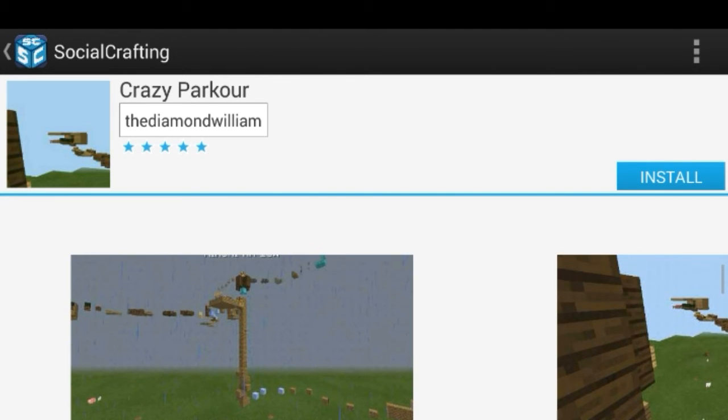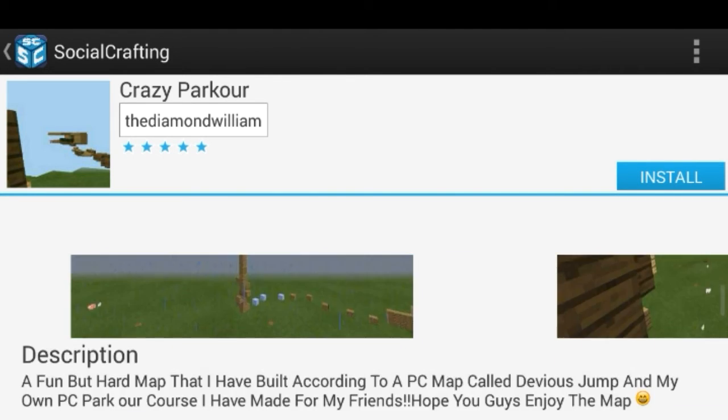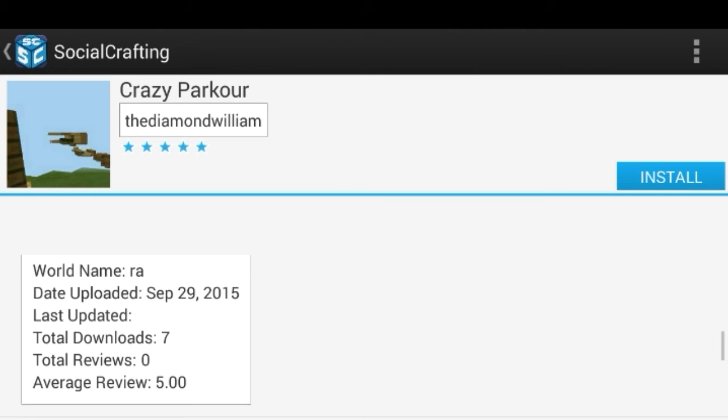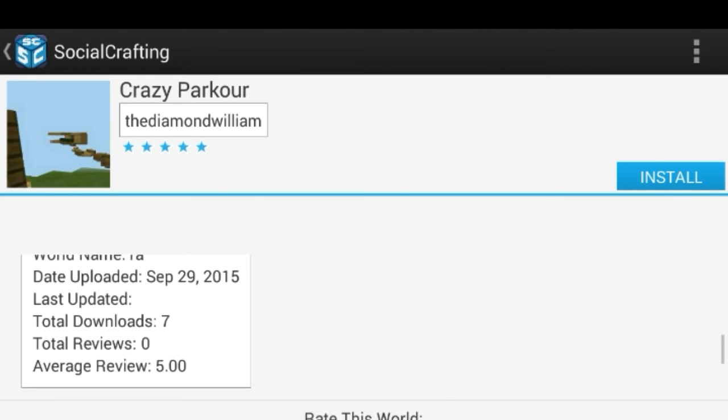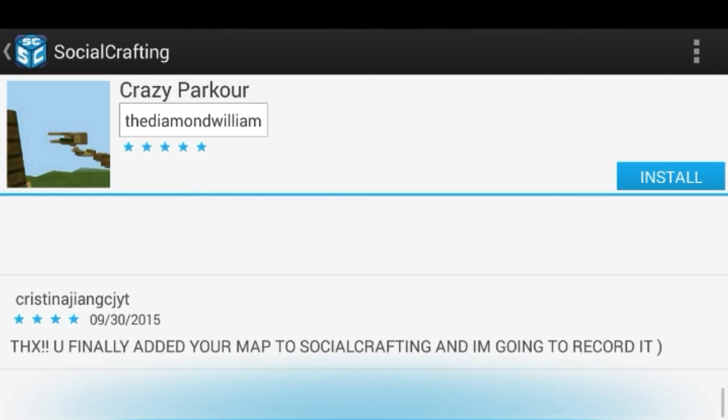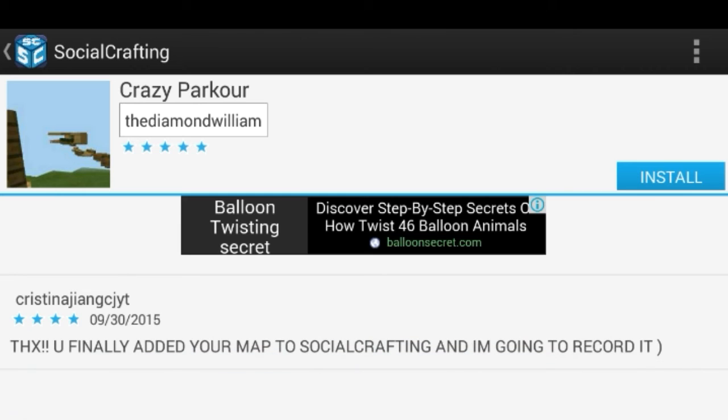Here are some screenshots I took for the thumbnails and stuff. You can see the world name — to be honest it's actually called 'Parkour,' that's what the world name is, but apparently here it says 'Wrath.' I don't know why. Apparently I have seven downloads.